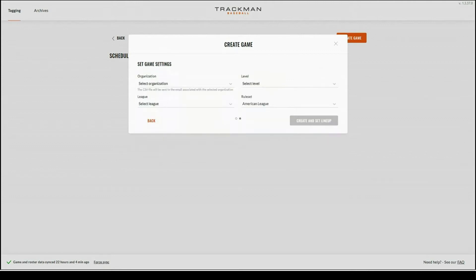In this next page you will be able to see the game settings. You're going to have the organization, the level, the league, and the ruleset. Setting the organization is a very important part of making sure that the CSV is delivered to the right people immediately after the game is submitted to TrackMan.